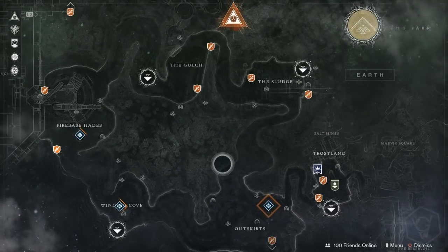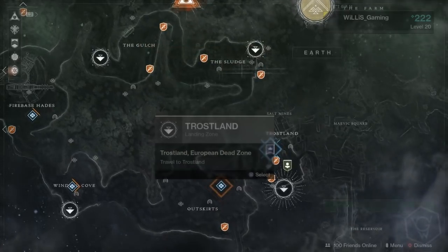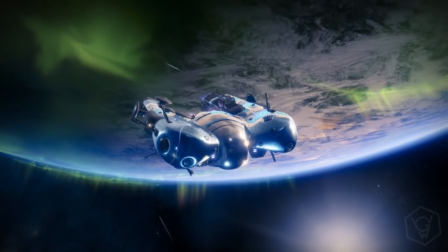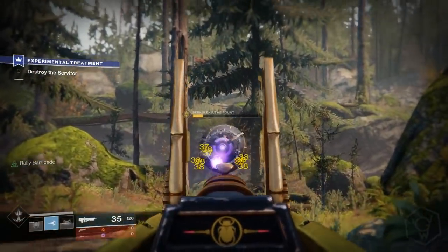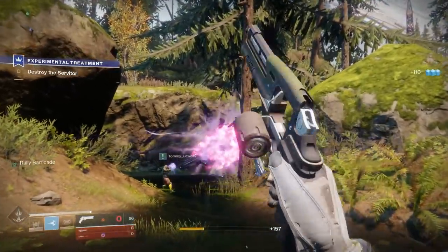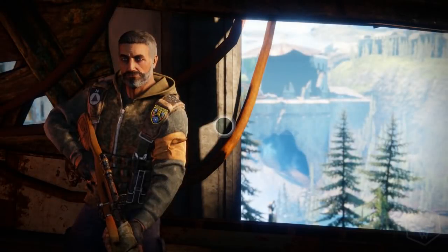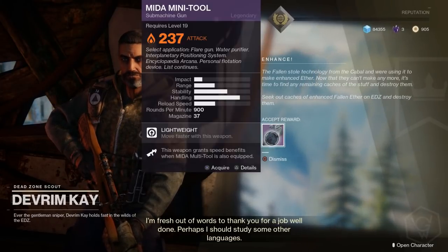Your journey begins on Earth in the European Dead Zone. Once you reach level 20 and complete the story, quests will unlock. You want to start the quest called 'Enhance' — you're basically doing a bunch of quests for Devrim Kay and that lady with the bird. Long story short, follow the chain of quests, and eventually you'll end up killing a massive Servitor. We did it in around 40 minutes.